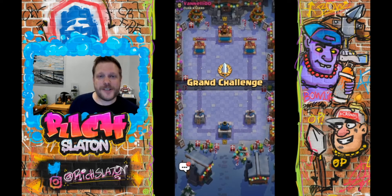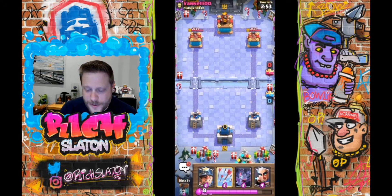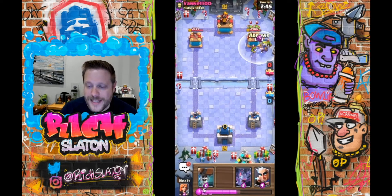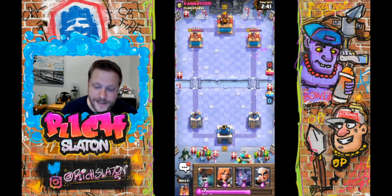The thing we don't want to see is Graveyard. The standard Graveyard counter deck — that Splash Yard deck that's so popular right now with the Knight — that one's like a 55-45 counter depending on the variation. It's that giant Miner with Knight Witch that just absolutely ruins this deck. So hopefully we don't see that.